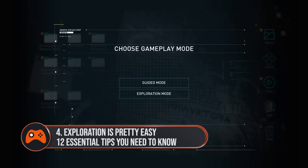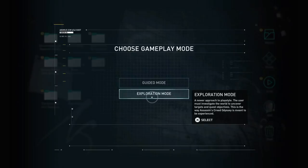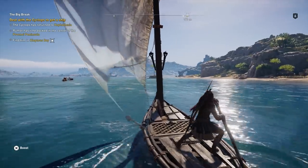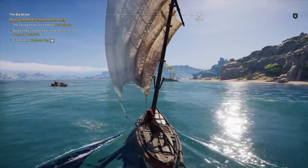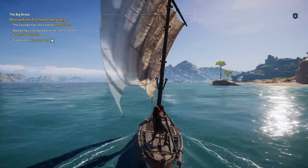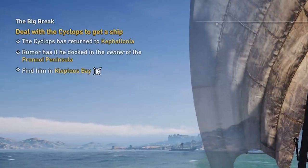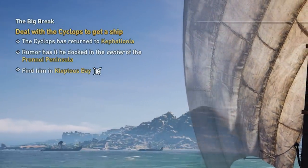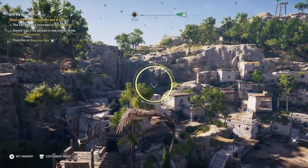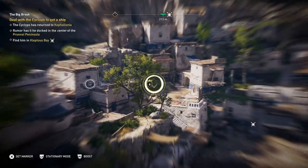When you first start a new game in Odyssey, you'll be asked whether you want to play using Guided Mode or Exploration Mode. At first, Exploration Mode sounds hardcore, and I definitely imagined a UI-less world with no indication where you should be going or quest prompts, but that's really not the case. True, Exploration Mode doesn't have a waypoint telling you where to go, but as long as you get all the information you can out of the NPC in question, you'll get clues in the upper left-hand corner of your screen as to where you're supposed to be heading and what you're supposed to be doing. All that's left is to use your noggin and the map to figure out where in each region you should be heading. Once you get close to your target, you'll be prompted to send out Ikaros to scout ahead, which means you're in the right place.